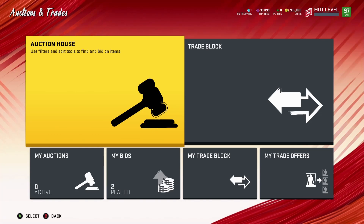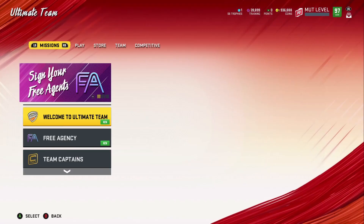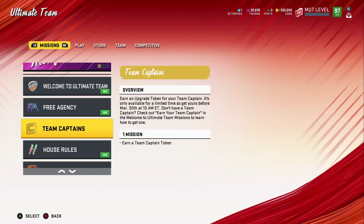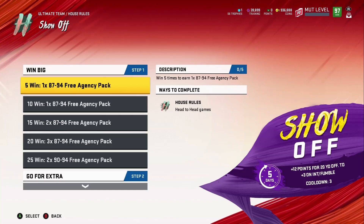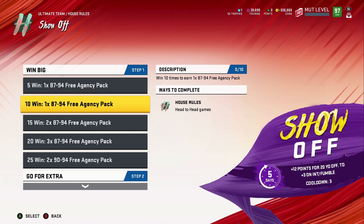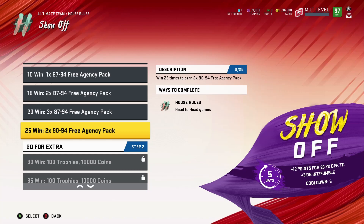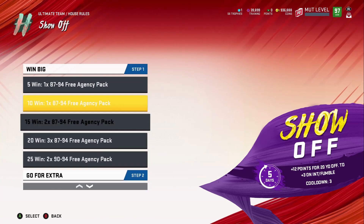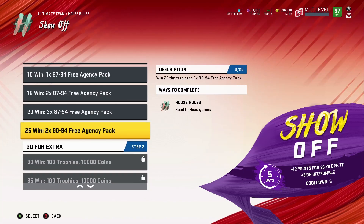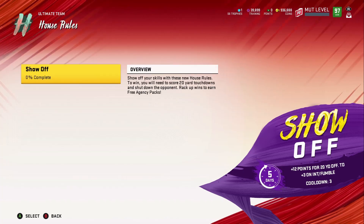Those are your Redux players — I'm pretty sure there are more along with a lot more power-ups. Before I end it, let's check the Madden levels. Oh, they've also got House of Rules! Five wins gets you one 87-through-94 free agency pack. Same reward at 15 and 20 wins. At 25 wins you get two 90-through-94 free agency packs. So you'll most likely pull a free agency player or close to it. Keep playing for more trophies — I might grind these out when I get time.